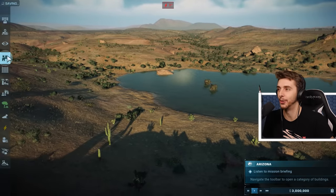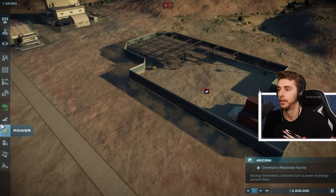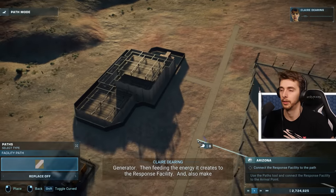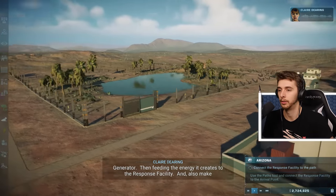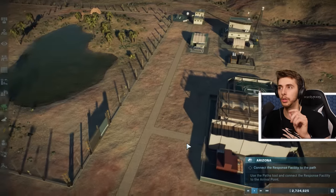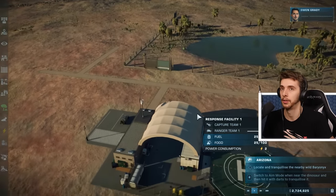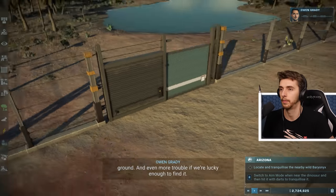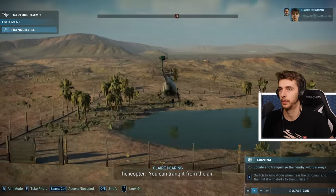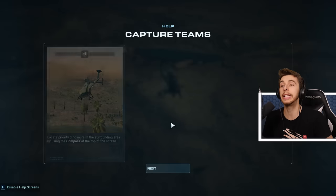That was cool — we're actually playing it! We've waited so many years. First objective: build a backup generator, feed the energy to the response facility, and connect the building to the path network. I'm assuming that when we do Campaign and Chaos Theory modes, we unlock dinosaurs — we only had Triceratops unlocked so far. Hey Claire, we may have trouble tracking the dinosaur from the ground — so the sensible thing is to take a capture team helicopter and track it from the air.